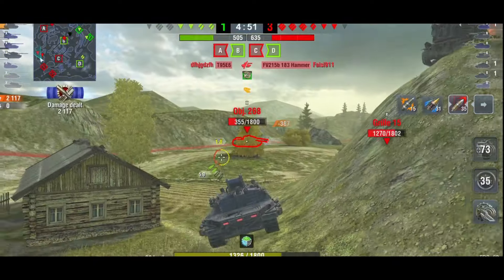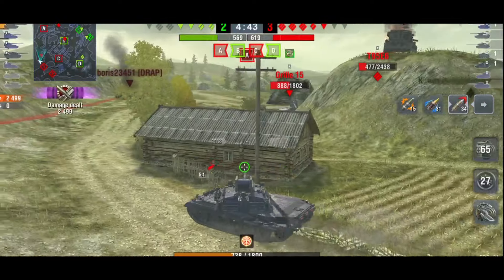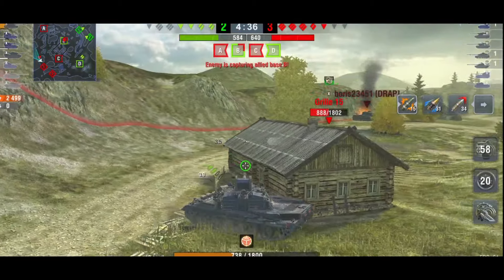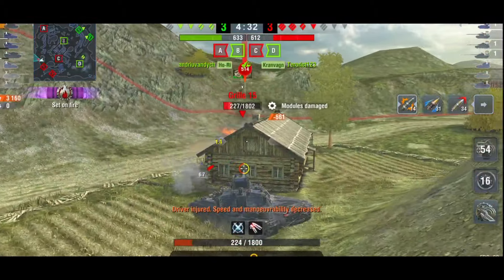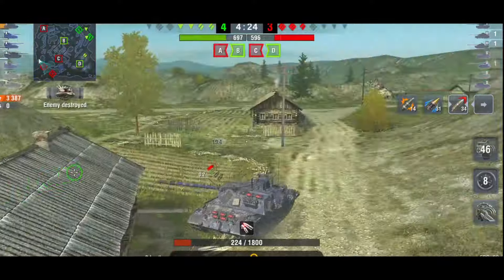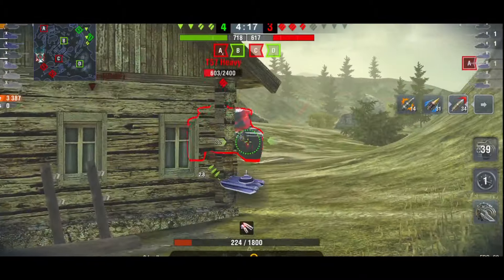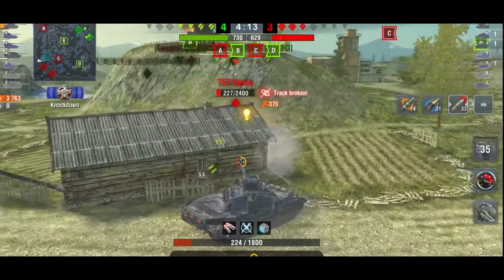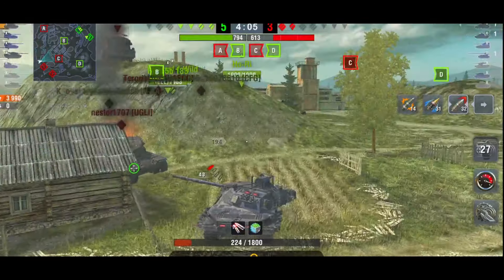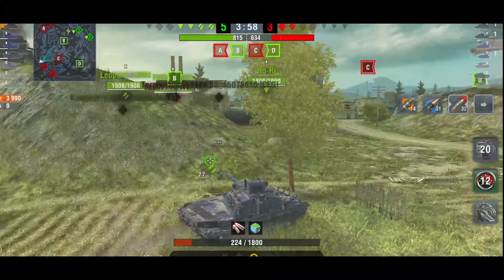I've got two shells left and I'm going to try not to use that final shell. Sometimes it's easier said than done — a tank came right in front of me and scared me, so I took the shot. Here we push forward, and luckily I didn't use the last shell because I set him on fire. If I had waited and he reloaded and got around the corner he could have easily killed me. There's a place and a time to use that last shell, but you do have to try to hold it as much as you can.